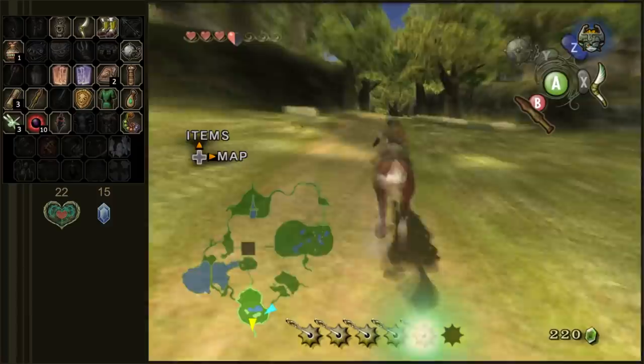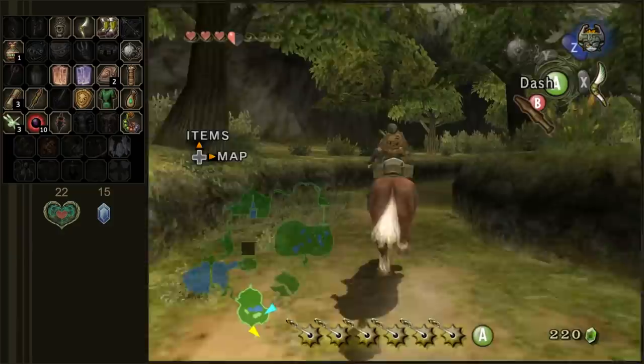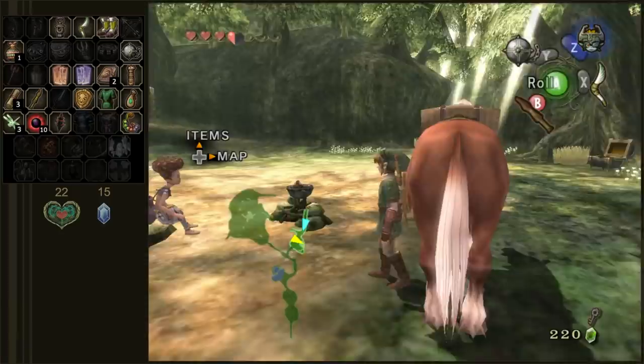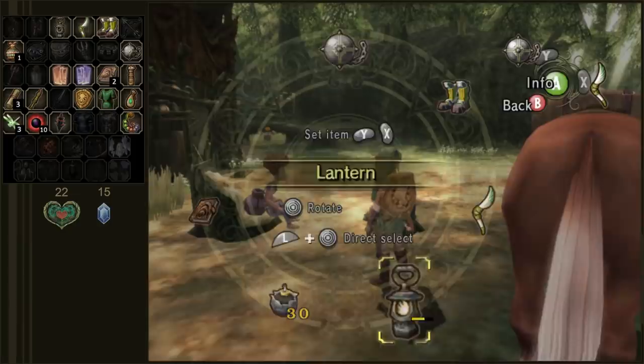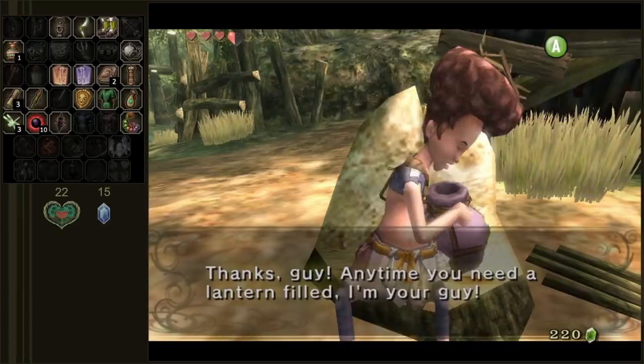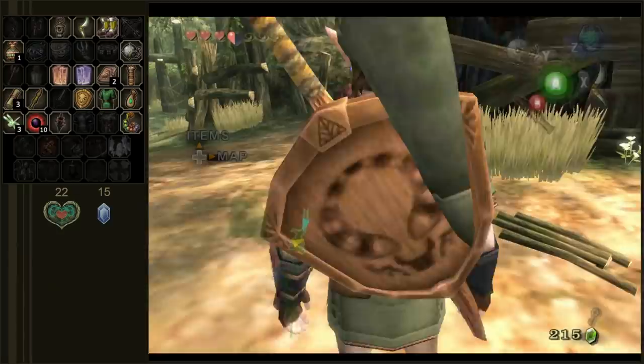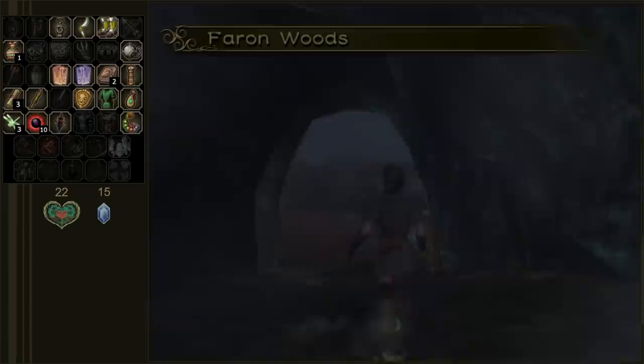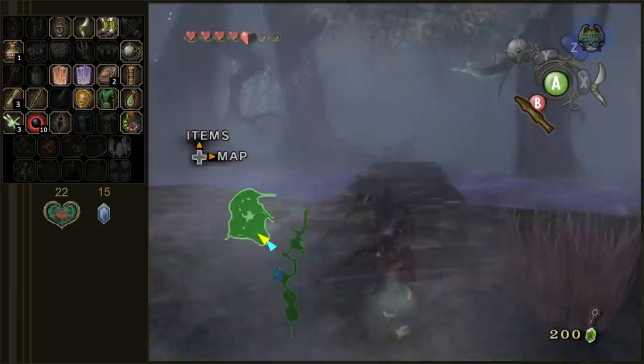I honestly think it makes the most sense to go to Faron Woods right now because there's a lot of treasure chests down here. Just in the area with all the fog — all that purple mist — there's like six treasure chests in that area. What's up, bro? You and your bird friends doing all right? We might need a little lantern oil because we're going to have to go all over that misty area to get some treasure chests. So I'm going to buy some. Fill her up.